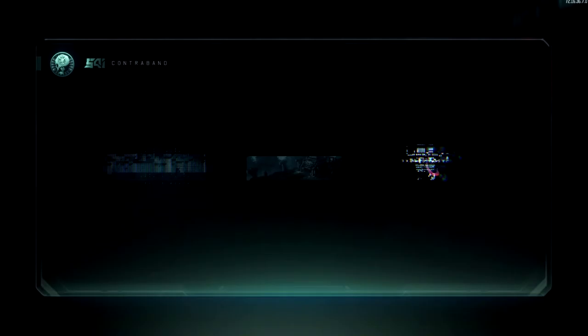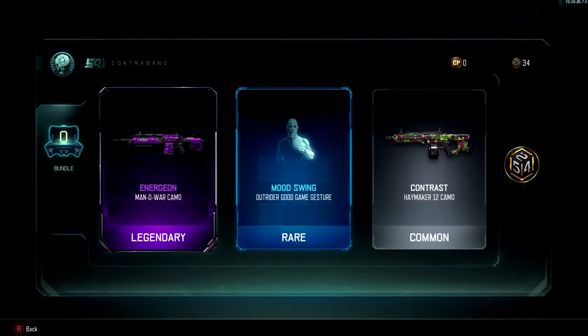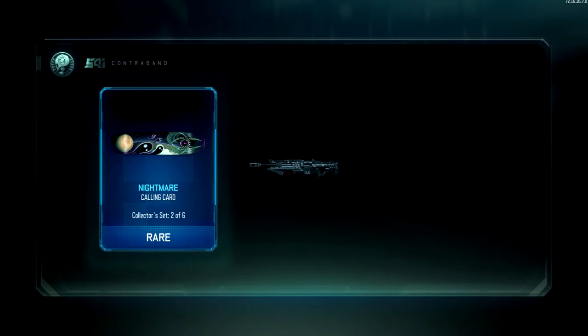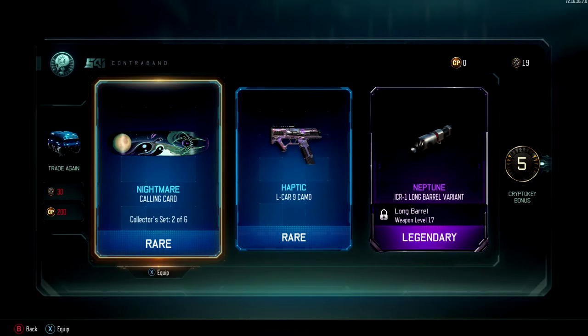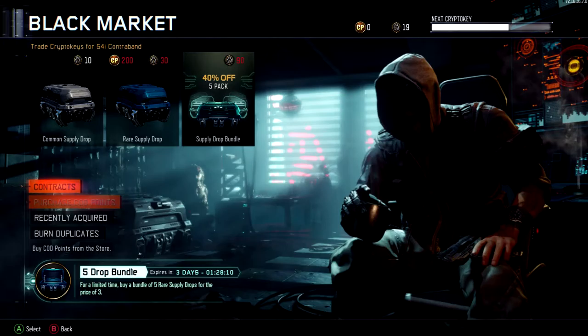I love the fact that they added the contracts — that gives me a little bit more motivation to play and work towards something. Because before, getting crypto keys was just a pain. 3 crypto keys in a game and you need 30 to get a rare supply drop — you're looking at about 10 games just to get one rare supply drop. It's really slow, so I'm glad they added the contracts.